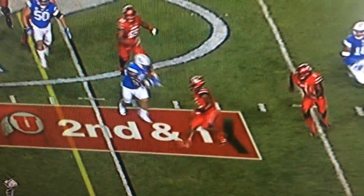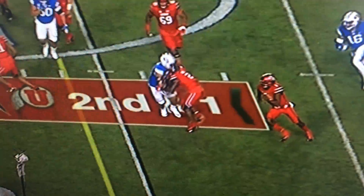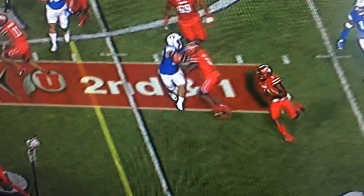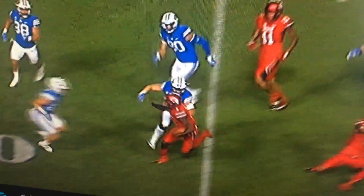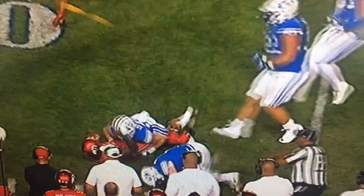Now Moss is going to lead up on Hansome Tanielu and get a really nice block right there — puts his helmet down in the chest, really nice block on a huge defensive tackle. And then Huntley does a really good job of catching the edge. Here's the problem.